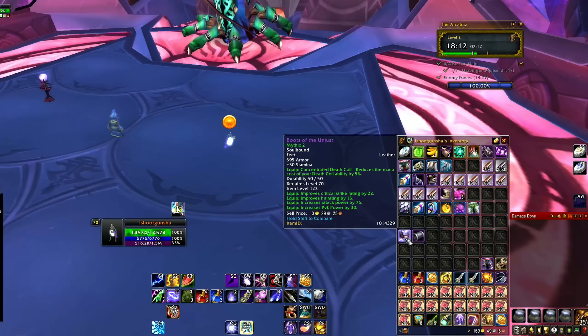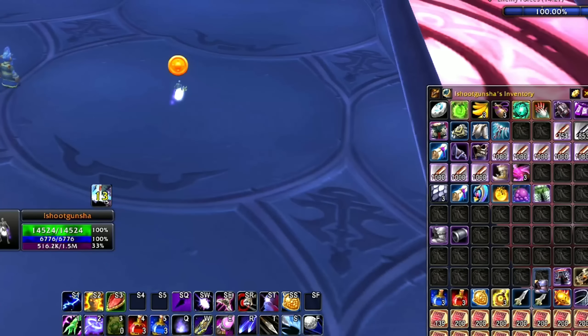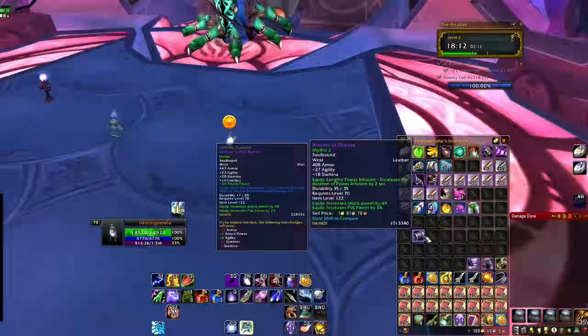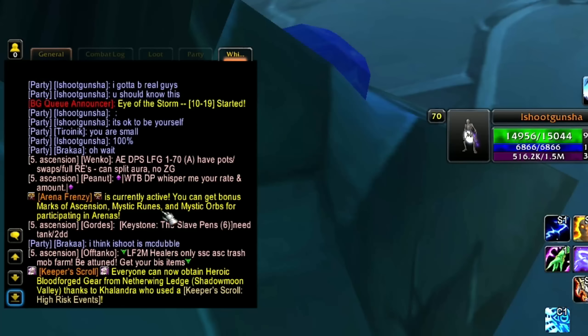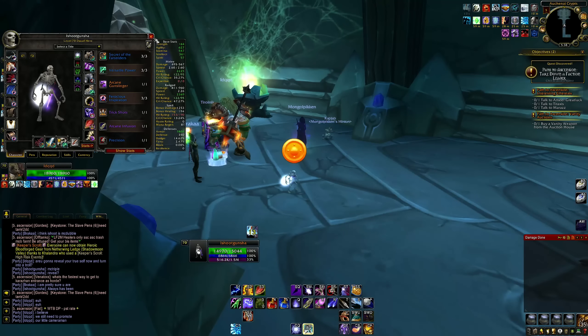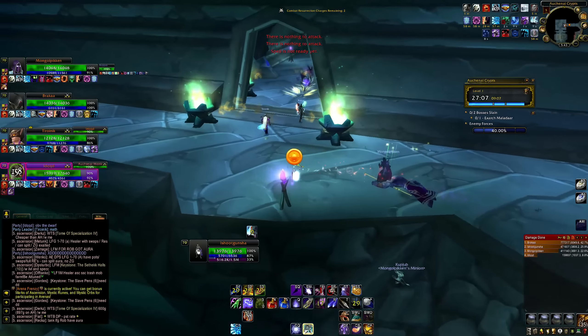We two-chested a plus-two Arcatraz — I'll take it. I got two items from it: Boots of the Unjust with 15 hit rating, which is very much needed. Even if I don't replace my current boots for this build, for a future build this could be a really good item. I also got Bracers of Finesse, which I don't think is as good as my Stalker's Warbands — but we did get something usable. The group I'm with guessed that I was Mcdoubles. We've got a proc right here — Arcane Bullet. I've hit 20k Arcane Bullets now which is interesting to say the least. It does take a bit of setup.